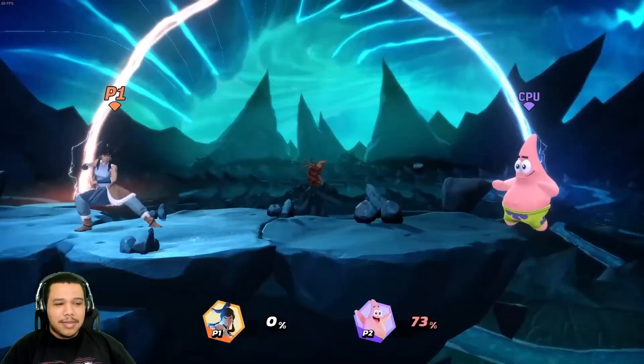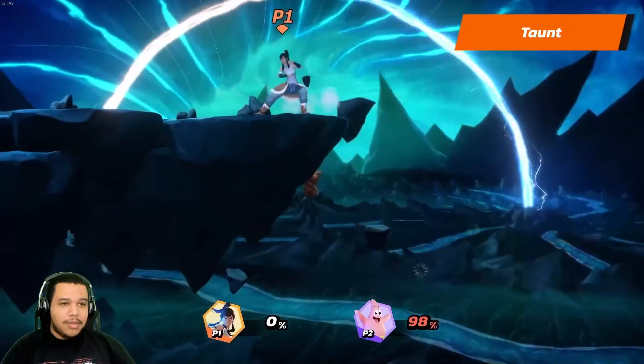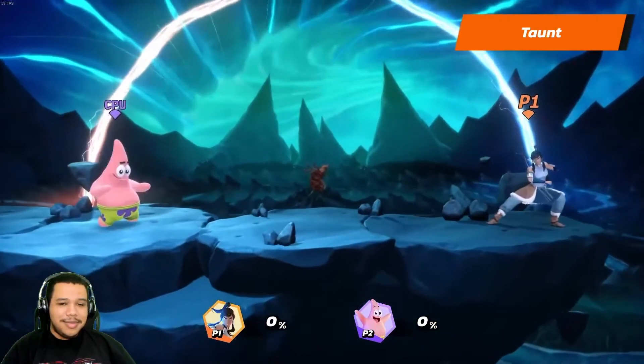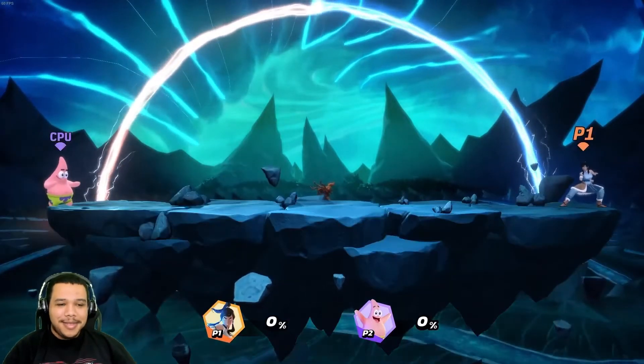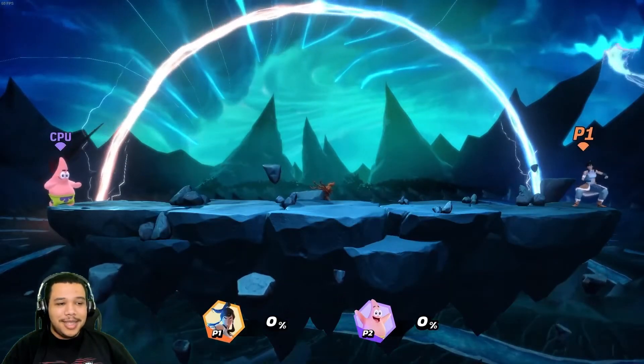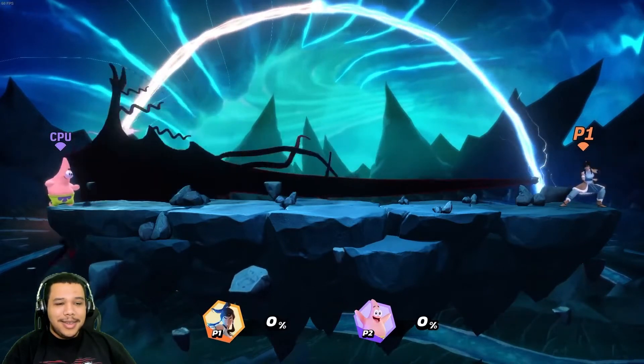And finally, Korra taunts you to keep up with the fight. Korra's stage is Harmonic Convergence — this is a medium-sized stage with no platforms, so it is like Final Destination.